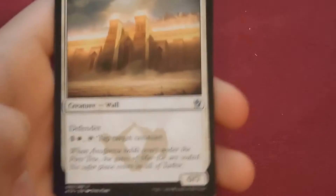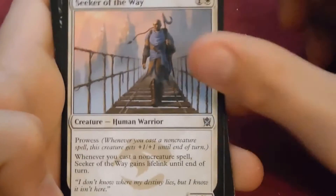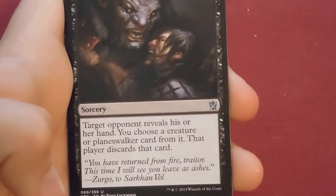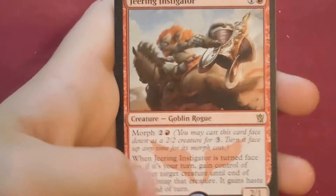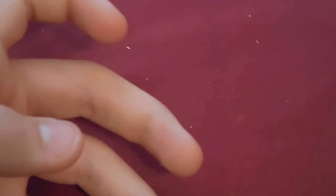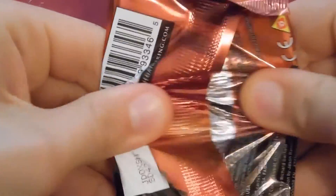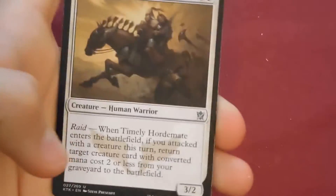It's good luck. Next pack: Dazzling Ramparts — wow — Seeker of the Way, Despise — really nice card — and our rare is another Jeering Instigator. I'm gonna open from the middle. I think we've opened three Sarkhans — no Sorins, but three Sarkhans. I'm not complaining.